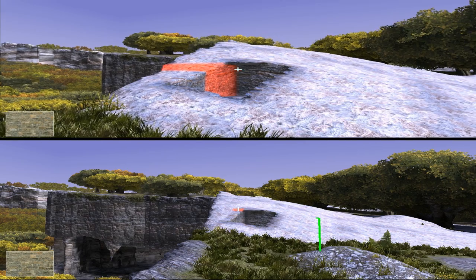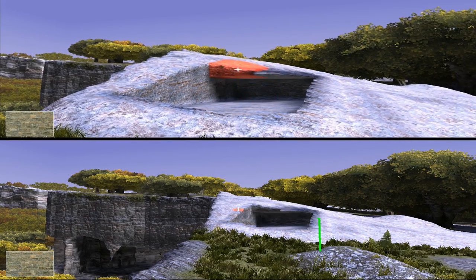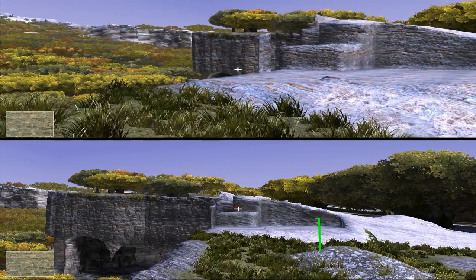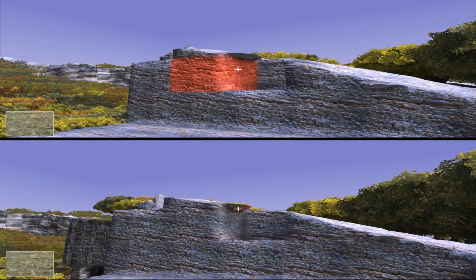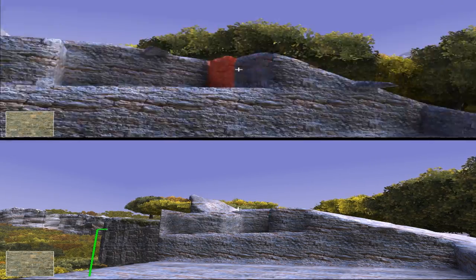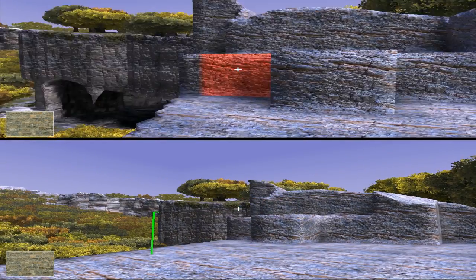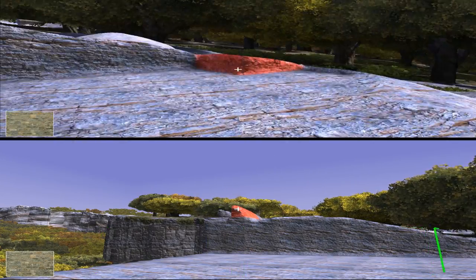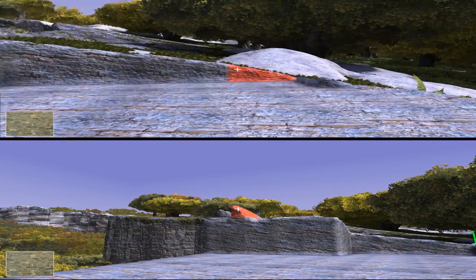If one player changes something in the world, let's say it removes some material or adds new blocks to it, this is something that the other player will see in real time. By the way the video will run a lot faster from now on so you guys can see more of what's going on. There are three machines involved in what you see here. There are two machines running the rendering and the game client, and then there is another machine that is acting as a server. You would be surprised at how little processing is required from this server. Actually the amount of information that is going back and forth is very little.